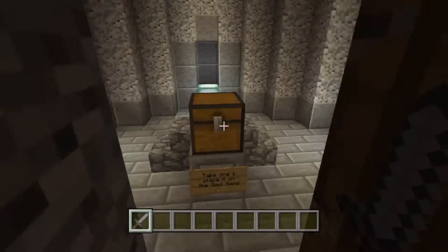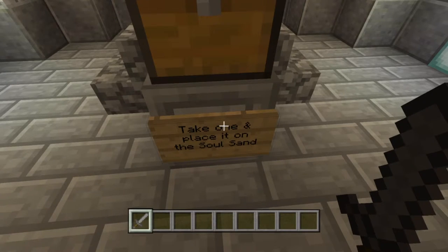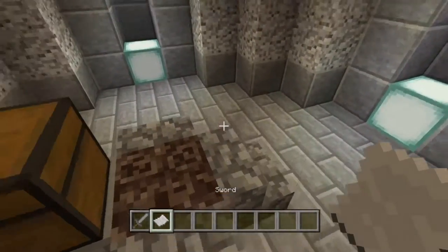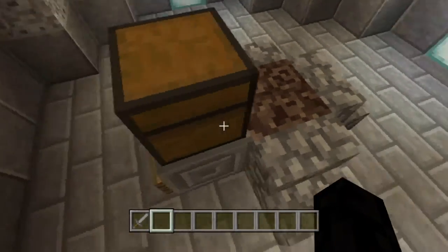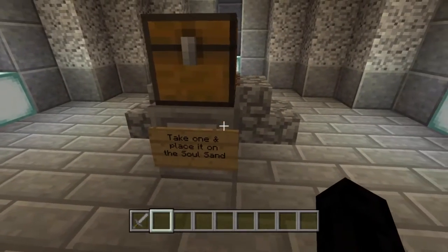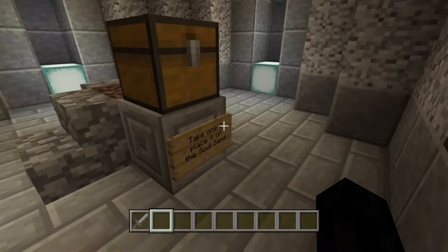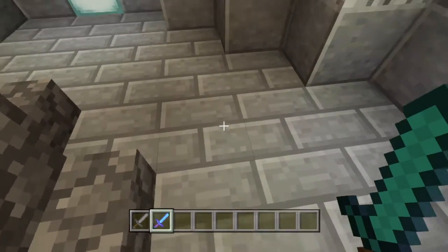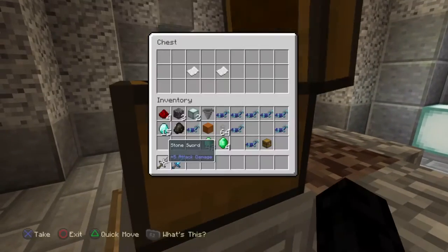Hello everyone, today I'll be showing you how to build a one-choice slash pick-a-door machine. So you take these — there's a bow, armor, and sword. Start with the sword. If you put the sword on this soul sand, which has a hopper beneath it, you wait, and you see it pops a sword out of the ground. A nice enchanted sword, like a reward for a quest or something.